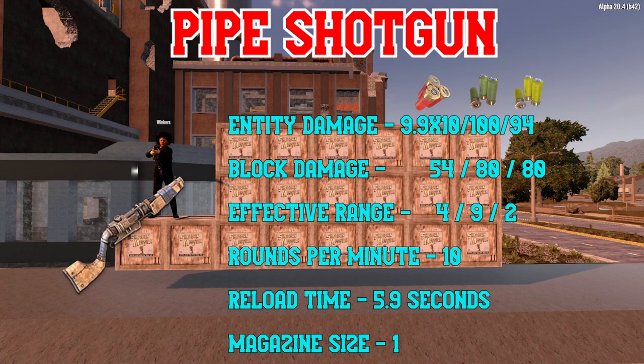Shotguns come in four tiers. The first and weakest tier is the Pipe Shotgun, which has the shoddy craftsmanship and low performance of all other pipe weapons. It's the spiritual successor to the Blunderbuss, which was removed in Alpha 20 in favor of the aforementioned Pipe Guns. It loads only a single shotgun shell, but only does slightly less damage than the proper shotguns. The damage may still feel lackluster at higher difficulties, as skill increases make up a large portion of any weapon's damage, and you only get a single shot before having to reload.